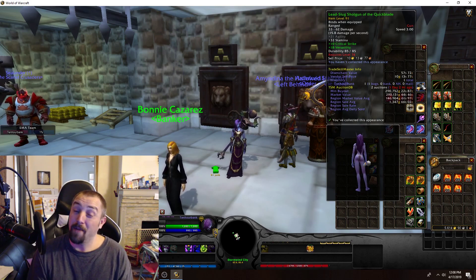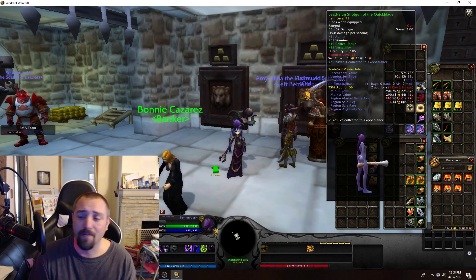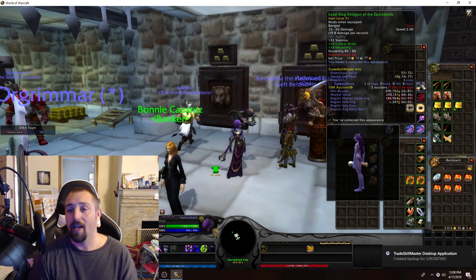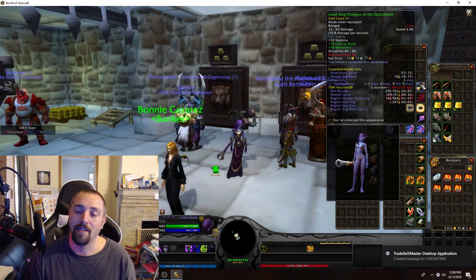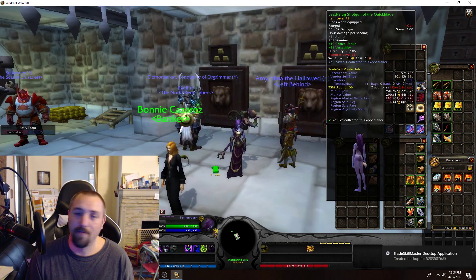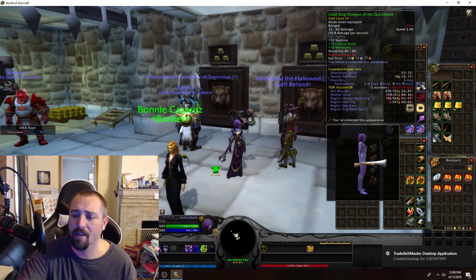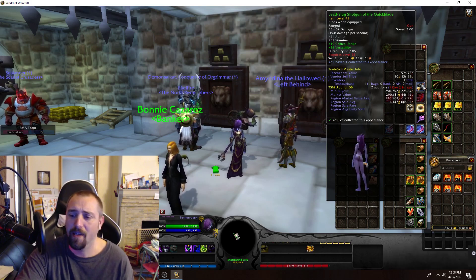Then we got the Lead Slug Shotgun — 290k on my realm, 146k region. Now that might be fake value; it only has a 0.01 sell rate and a region sell average of 1,300 gold. But while it's up there I might try to get it sniped — take the value down or try to sell it for like 200k, then 150k, and just see if I can unload it fast.